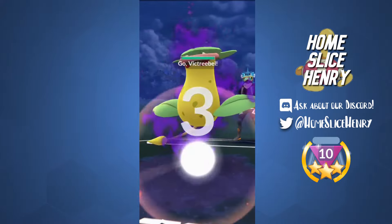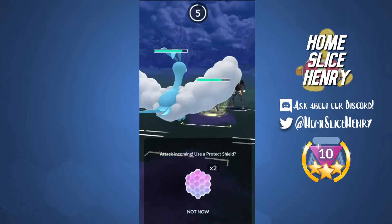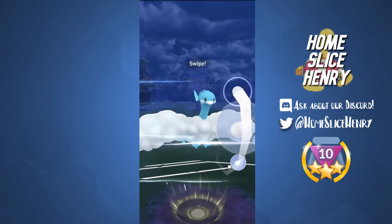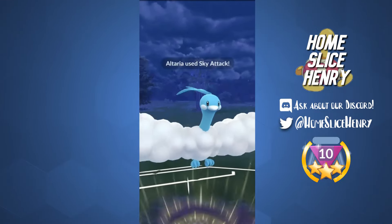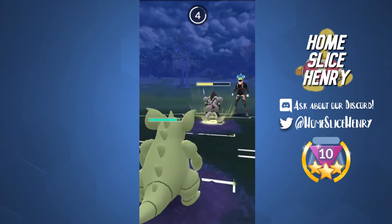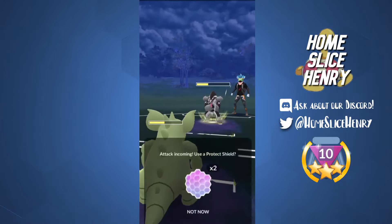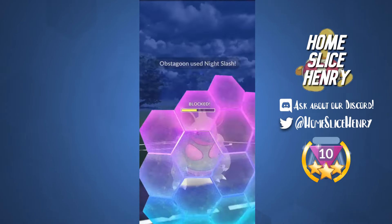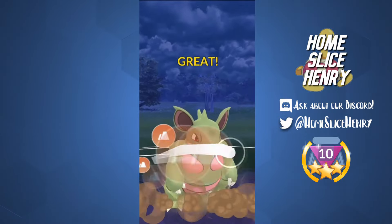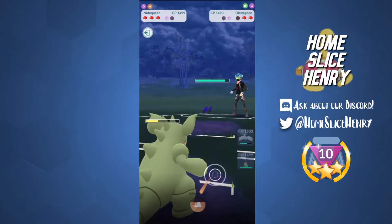Hopping into the next game. We are leading Altaria into a Victory Bell — a fantastic lead for us, double resisting. They bring in an Obstagoon. I don't have a great answer for it, so I let the Night Slash come through and throw a Sky Attack to soften up the Obstagoon, then switch in. They shield it, so I come in with Nidoqueen. She's pretty tanky. I shield the Night Slash and go for an Earth Power. They decide not to shield, so now we have extra energy that should help get to a Charge move once the Victory Bell comes back in.